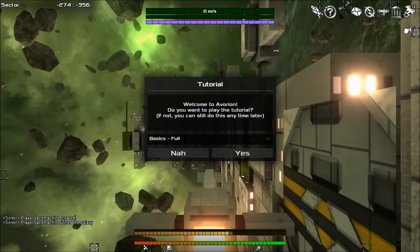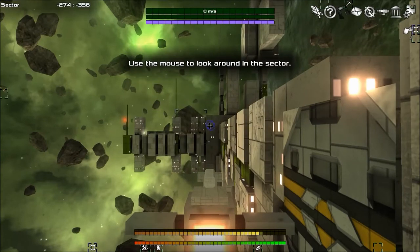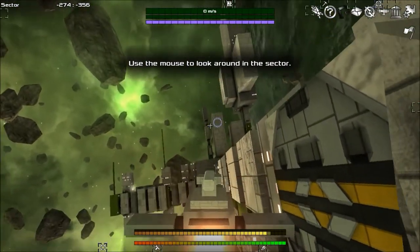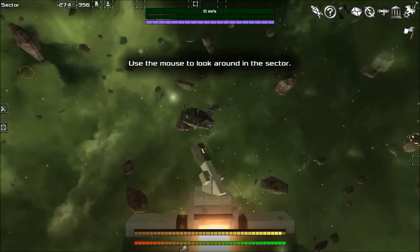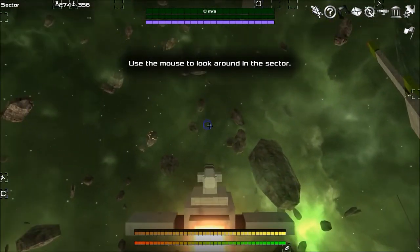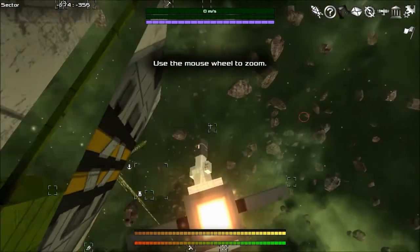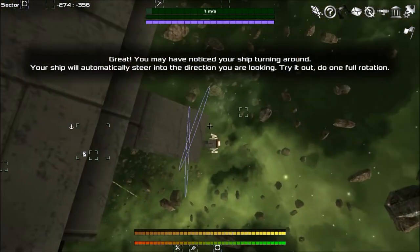Welcome to Avorion! Do you want to play the tutorial? If not, you can still do this anytime later. Use the mouse to look around in the sector. I'm a little ship — okay, I'm a little ship. Is that my cannon? Use the mouse wheel to zoom in and out.